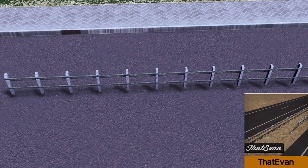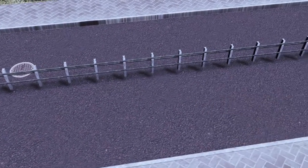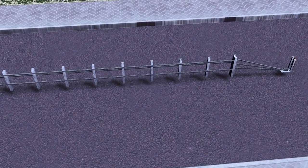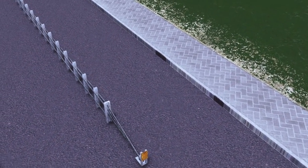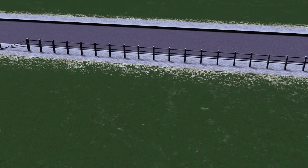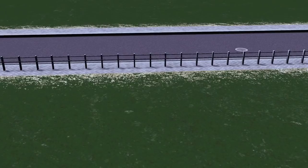Up next we have the return of EVAN with the cable medium barrier. With this pack you get both the main middle section and the end piece, which you can use beautifully to separate your highways and create a safety barrier between the two. What I particularly like is the detail of the individual posts — you've got that weathered look which looks very realistic.